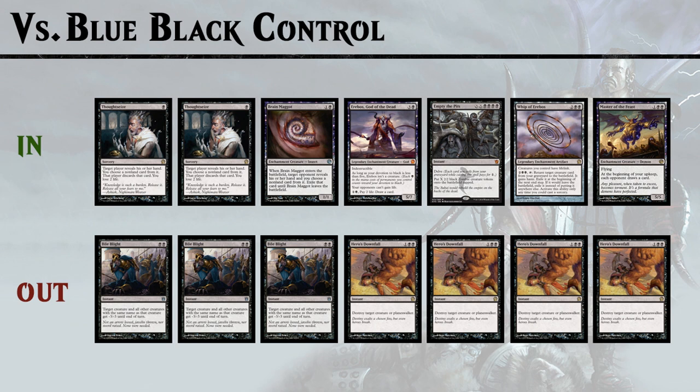Against blue-black control decks the plan is simple: take out our removal spells — Bile Blight and Hero's Downfall — since they aren't doing anything anyway, and bring in more hand disruption in Thoughtseize and Brain Maggot. Empty the Pits is excellent against their removal-heavy plan, and Erebos, Whip of Erebos, and Master of the Feast come in because we don't have anything better to side in.